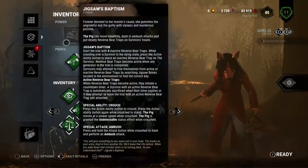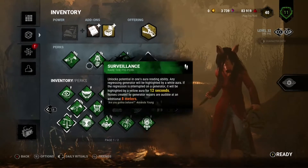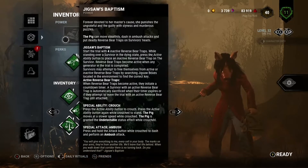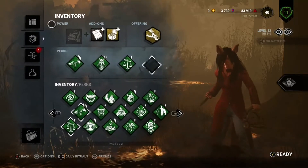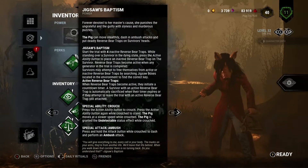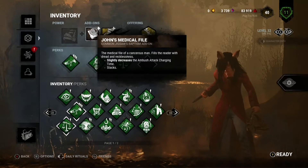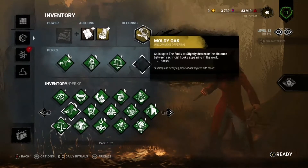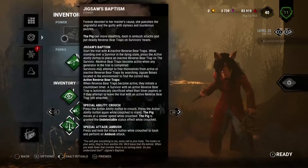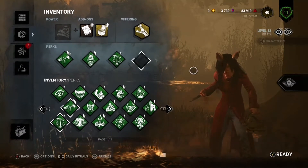I'm thinking about switching to PC - it'll be much more convenient and the quality will be so much better. Right now it's lagging a little bit because I just started the stream and I'm still messing with the bitrate on Twitch. You can pause to read the Pig's ability if you want. For the loadout we're just using Last Will and John's Medical File - an extra bear trap and a small decrease to trap distance. We'll see how good Piggy is; I haven't used her in a while.